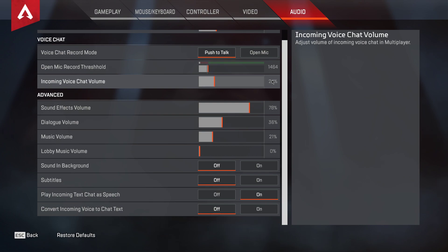Set the incoming voice chat volume to about 30%, if not lower, if your master volume is already set to low.